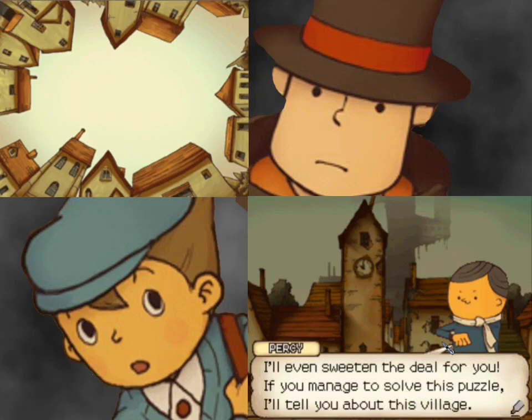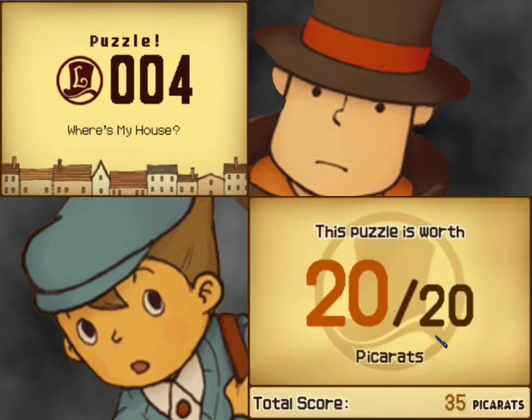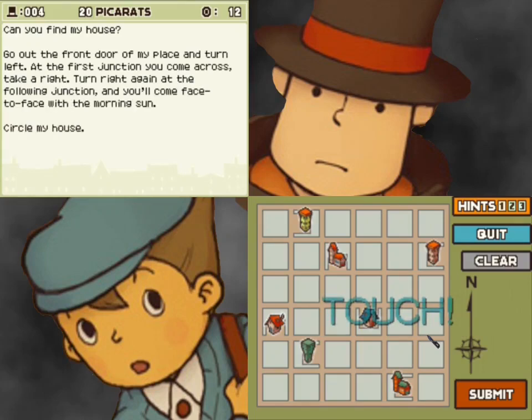If you manage to solve the puzzle, I'll tell you about the village. How bad will you try, won't you? After all, a writer is nothing without an audience. This one's worth 20 picrats. Can you find my house? Go out the front door of my place and turn left. At the first junction you come across, take a right, turn right again at the following junction, and you'll come face-to-face with the morning sun.